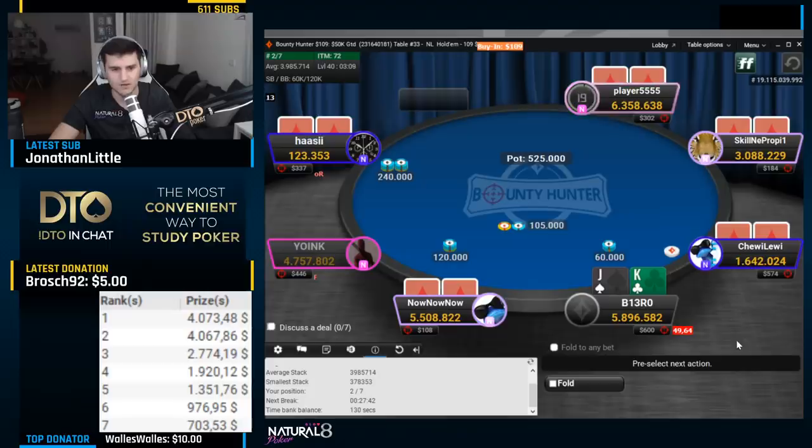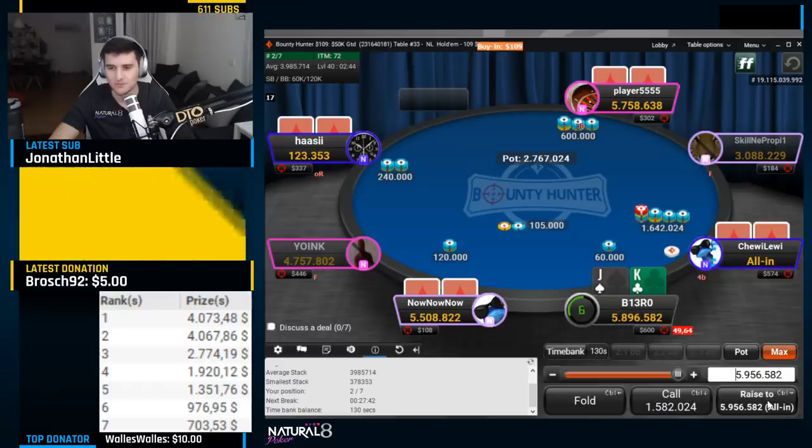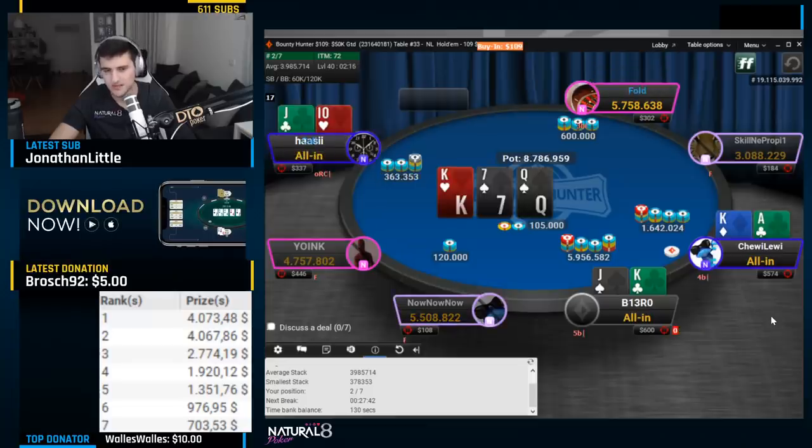Somebody busted in the meanwhile. Now we have the short stack here with the bounty — a min-raise and a 3-bet from middle position. I figured that range was quite wide, and looking at the button bounty, that bounty is huge. With the ladder implications I just decided to go for it. Be aggressive — most likely behind against that player, but player 555 has quite a wide range, so I went for the bounty hunt with two bounties on the line.